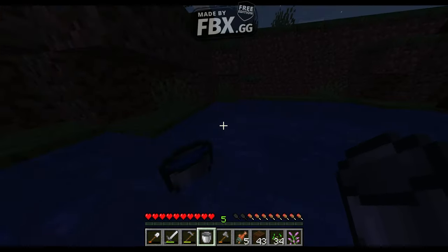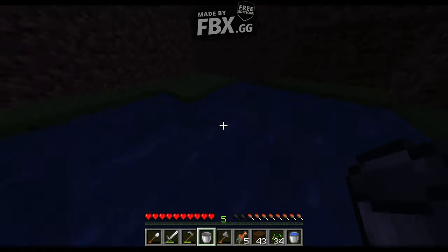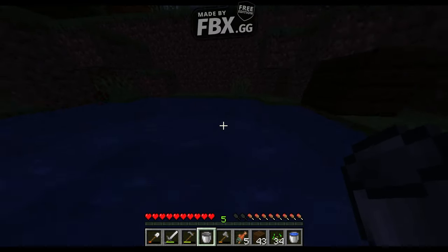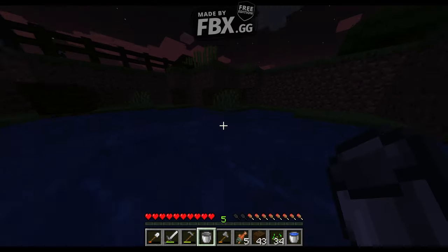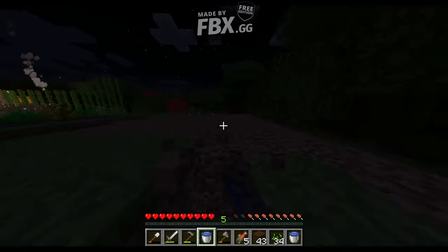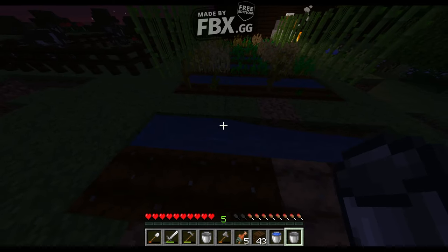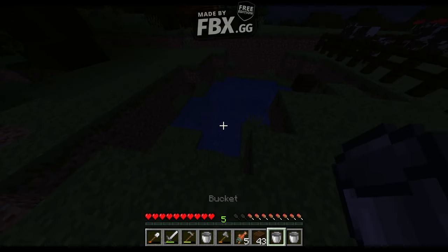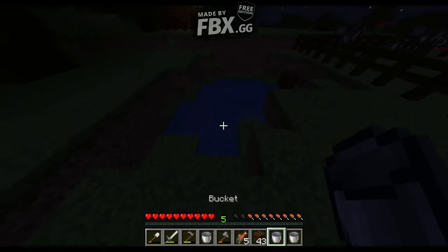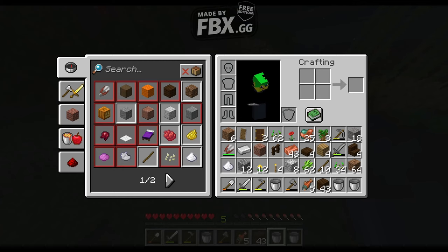Oh no — why do I keep dropping them? I need to get rid of these things. Where's my other bucket? Where'd my other bucket go? There it is. And there we go — another part finished. Put these all on top of each other again so that we have more room in our inventory.